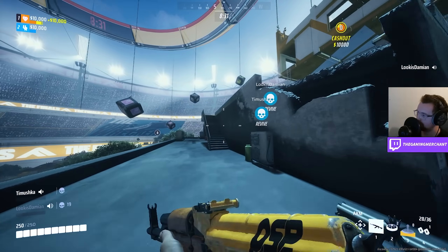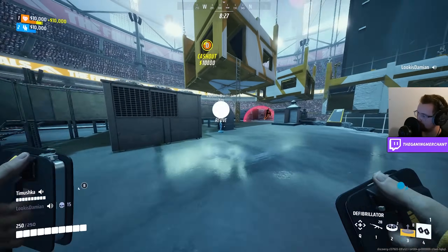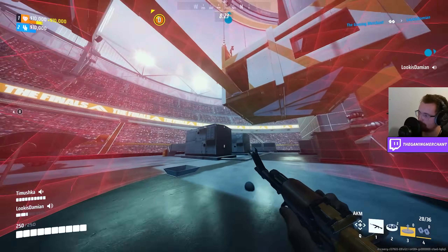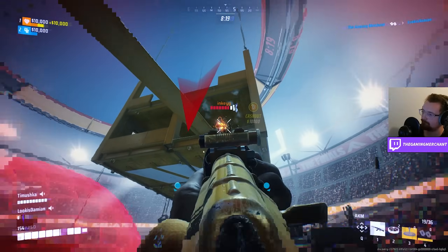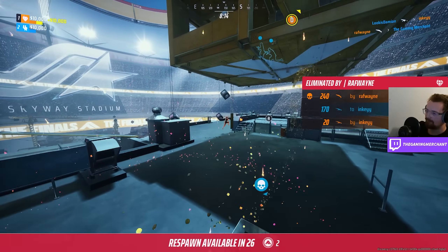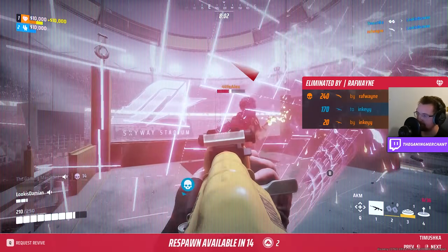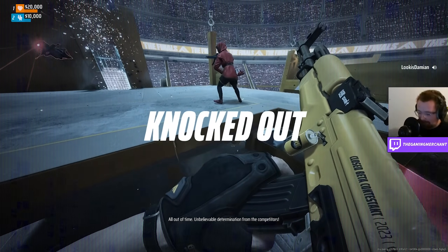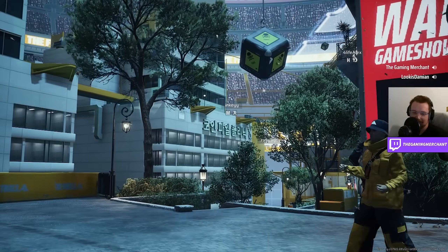In the end, with me being far from my team and having to try and get to the cash out, I just didn't have enough movement abilities to get there quicker. If I had a grapple in that situation, maybe it would have been a different story. Overall, that lack of utility to attack with really meant it was a difficult game at times. Sure, this loadout may work if you can defend well, but if you can't even get into the defending state then it's really hard. It was an interesting experiment — what weird team compositions should we try out next?